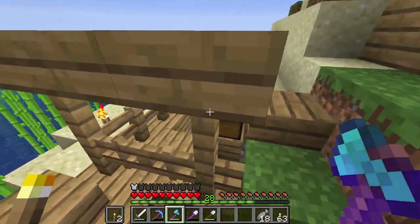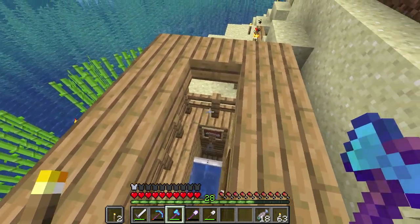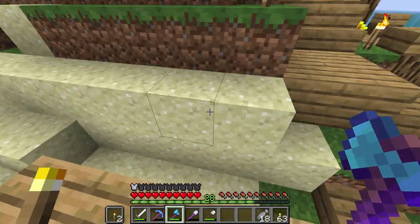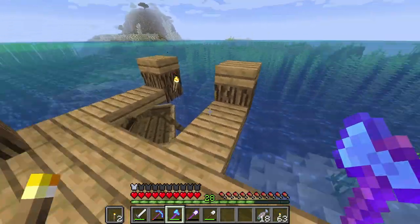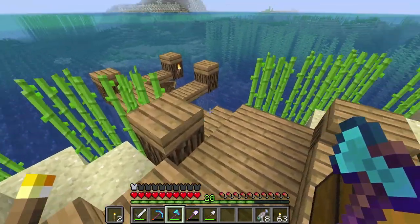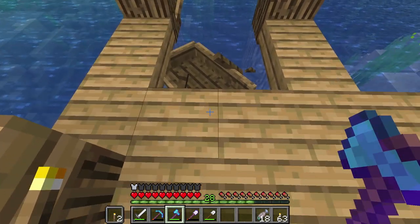I decided I should probably build a roof and cage this in. I put this little roof here — I have to leave it open because this does need access to the sky for higher chances of catching fish. Now I shouldn't expect any mobs to jump in. I was killed by a drowned, which bummed me out. I was at least hoping I was killed by a phantom or something.